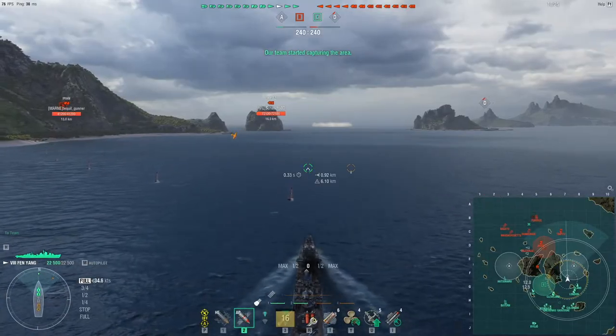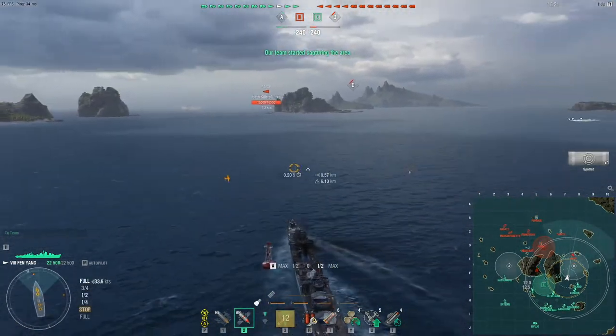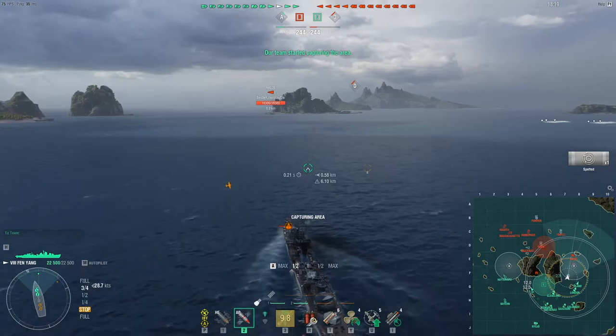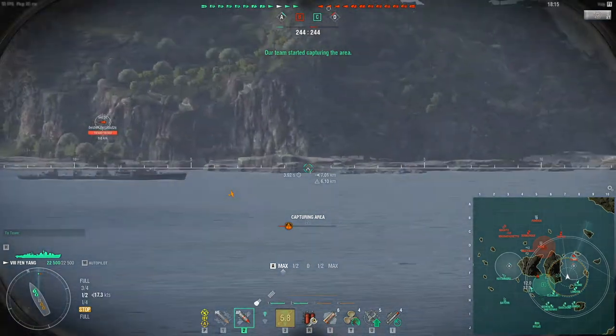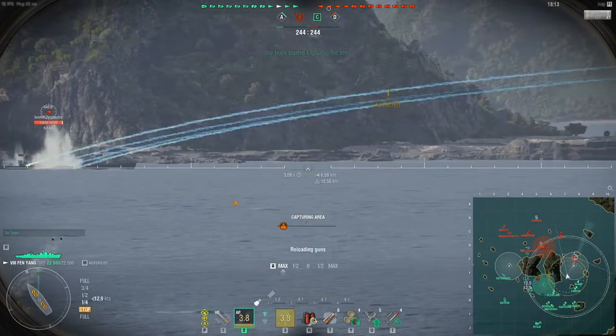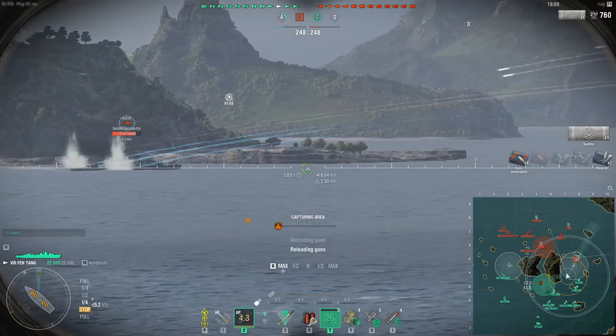While Fen-Yang is based on Akizuki, Akizuki fans should pay careful attention to the differences between the two ships before racing out to get her Chinese cousin. The two ships are superficially similar, but there are several distinct differences which alter the character, playstyle and performance of Fen-Yang compared to Akizuki.